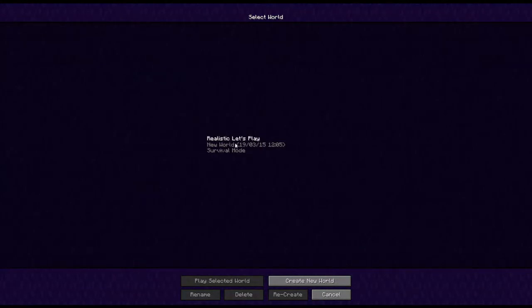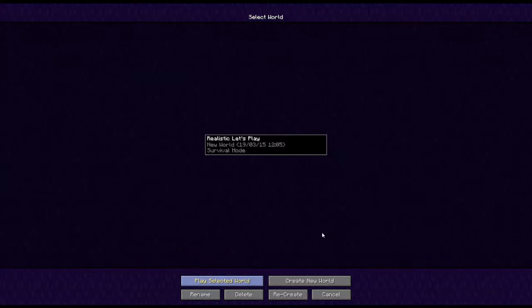So today we're starting a brand new series. It's called The Ferret Business. It's available on the Feed the Beast launcher. All the details of how to get this mod pack are in the description below. But let's get straight on with it and show you what the world looks like.